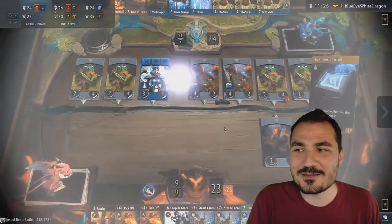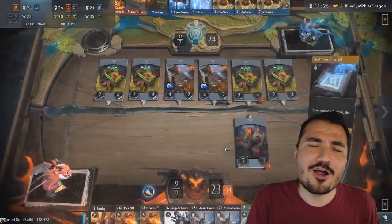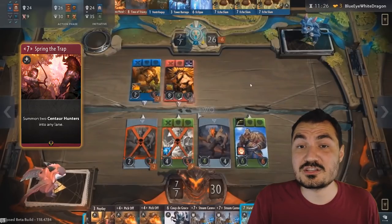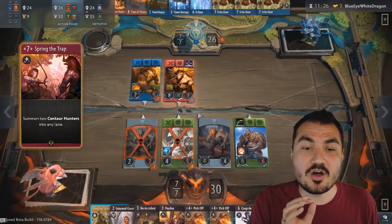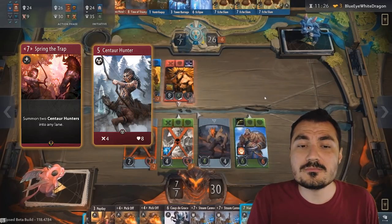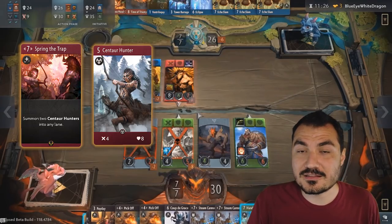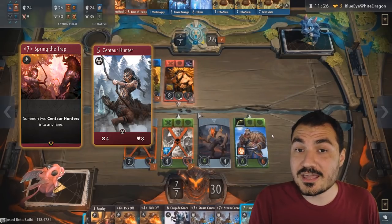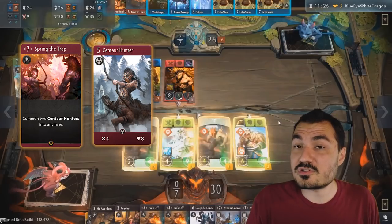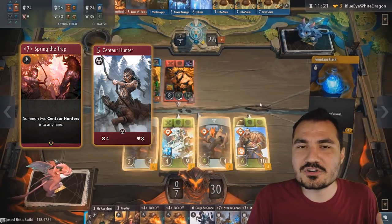The other type of card is the spell card — you pay a certain amount of mana and do something. In this case I want to do a first, never-before-seen card reveal — thank you very much, Valve and Artifact — Spring the Trap. This is a seven-cost card, so it takes quite a few turns to actually play it. You need a red hero in play on the lane where you use this mana, and it summons two Centaur Hunters in any lane. This aspect is extremely powerful — you're able to use the mana in one lane to modify the options in your other lanes.